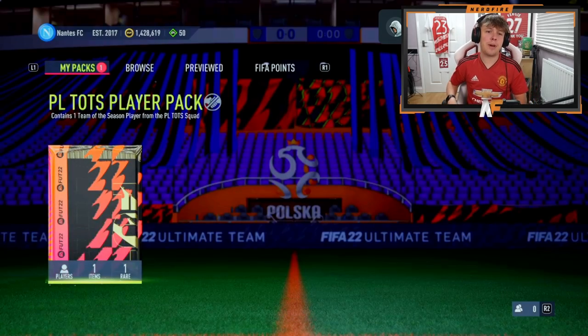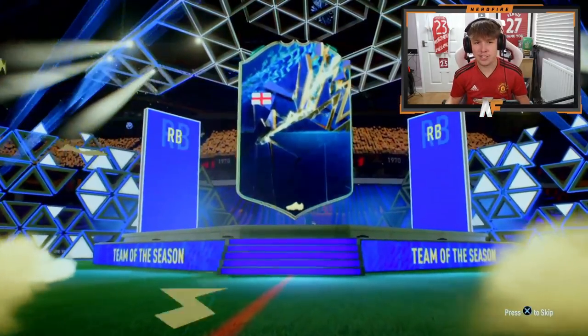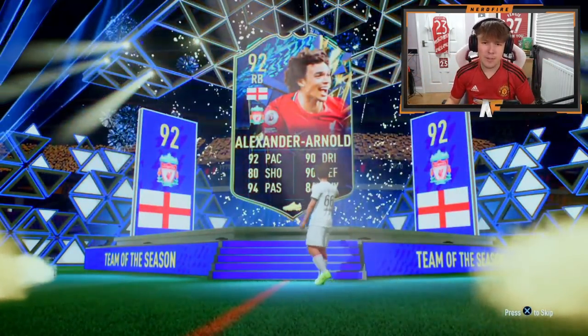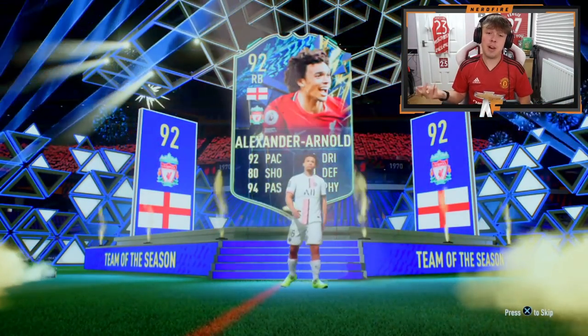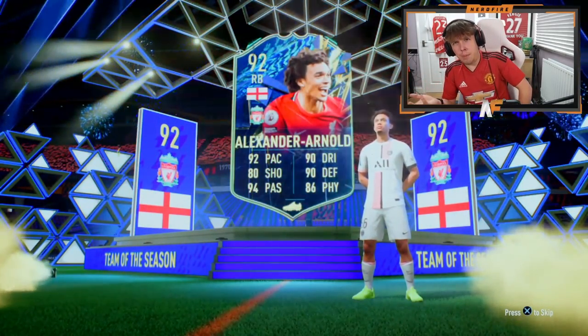Kyle is in the house — Team of the Season player pack number eight for the video. We're seeing a lot of Portuguese. Trent — that's solid, first time we've seen it. 92 pace, 90 defending, 94 passing. I actually want him in my team. That's probably the best Premier League right back in the game. I think he's got four-star skills as well — that's actually a big dub.